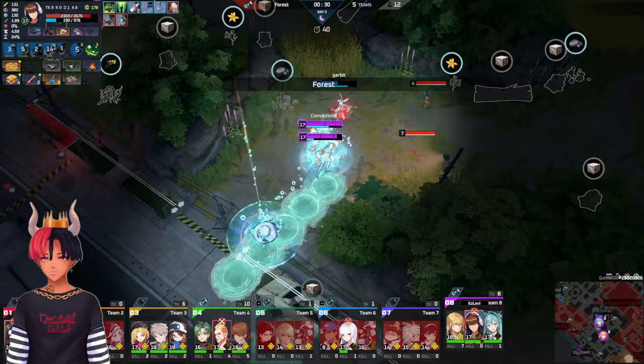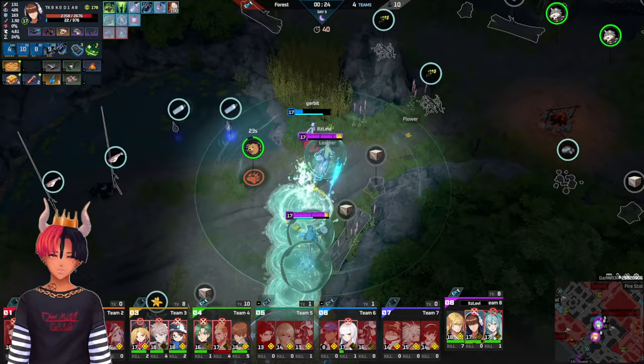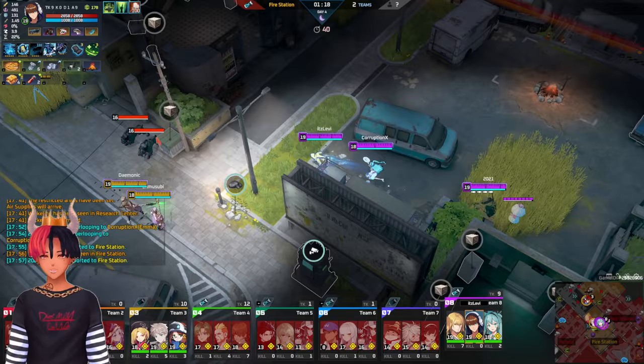If these characters are on the easier side for you, then it's time to try out something a little bit more mechanical. Look to pick up Estelle, a character that can give shields, soak damage, and dish out a good amount of damage with her own EW combo.